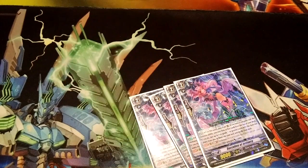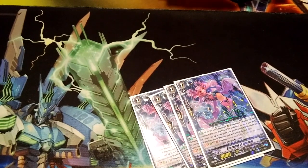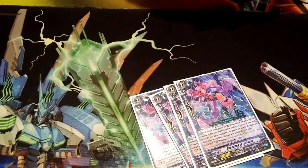For Grade 2s, we have four copies of Succubus of Jealousy. When you place it on Rearguard, if you have a Vanguard with Darkness ability — which should be always — you look at the top five cards and you can put two Grade 1 or greater units with Darkness into your soul. So a great way to fuel your soul and get more units to toolbox later.